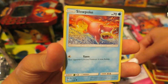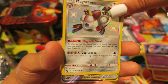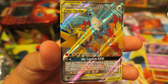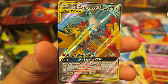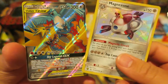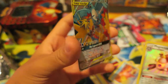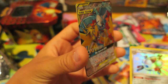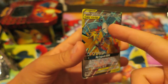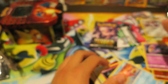We have a Clefairy, a Slowpoke, a Shiny Magnezone — and our last card here is oh my gosh — Moltres, Zapdos, and Articuno Tag Team GX! What a booster pack. We got the Shiny Magnezone and the Moltres, Zapdos, Articuno Tag Team GX. We've gotten a hit with every single one of these booster packs — that is amazing. These are three legendary birds — Articuno is actually one of my favorite Pokemon. I have no idea what this card is going for right now, but this has been a pretty cool tin.